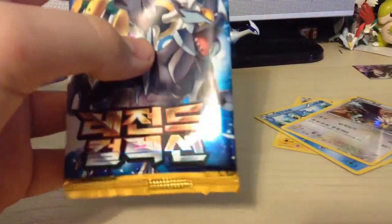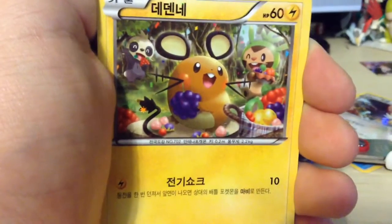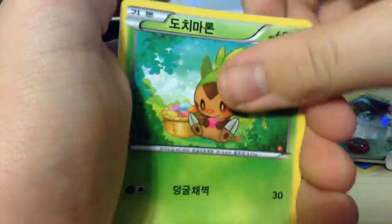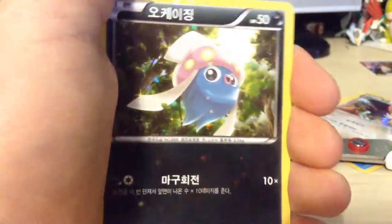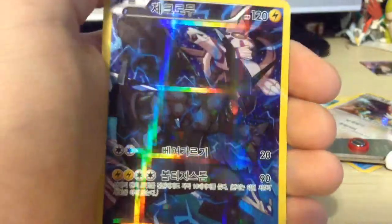Wait, there's cards in here, so we're going to check out what's in here. It's kind of embarrassing actually - it's funny though. We got a Fennekin, we have a Dedenne, Dedenne, a Chespin. I love how all these are shiny with stars. An Inkay and a Zekrom. But I ain't mad because we did complete the entire set.